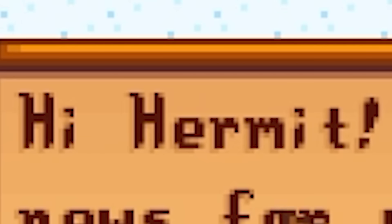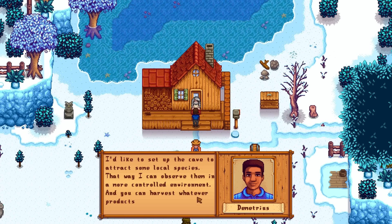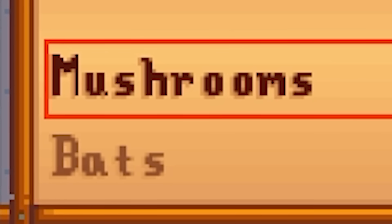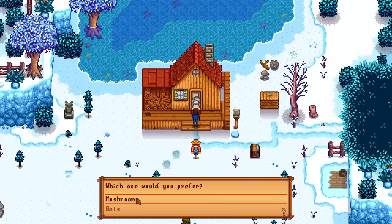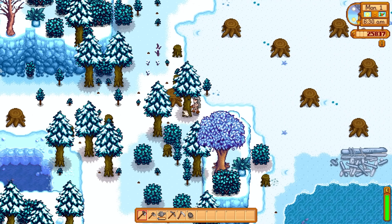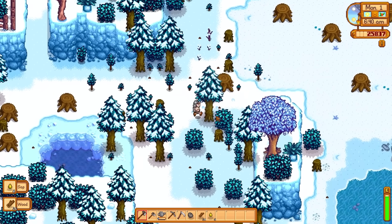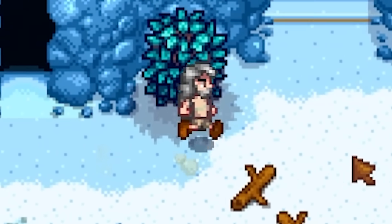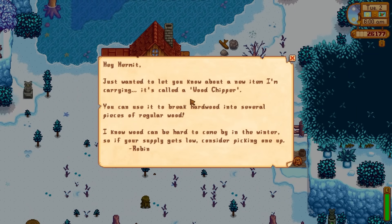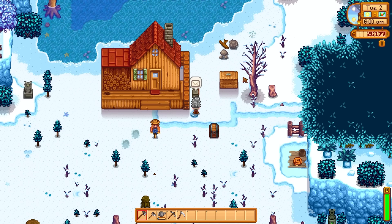It seems ridiculous to spend all this money on the duplicator, but the time it takes to earn money here is unbelievable — if I can duplicate gems and make passive income, I'm set. It's winter. A stranger visits and offers to set up my cave to attract local species — mushrooms or bats? I google it and go with mushrooms. There are still trees but not much else. I need to make another 4,000 gold, which is pretty doable. The mail brings a wood chipper — I don't want anything more to do with wood.